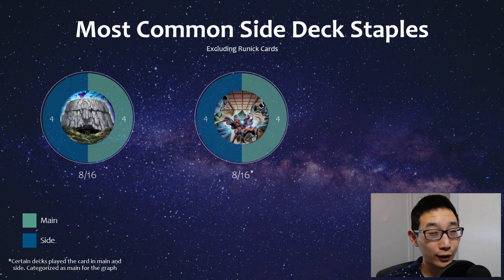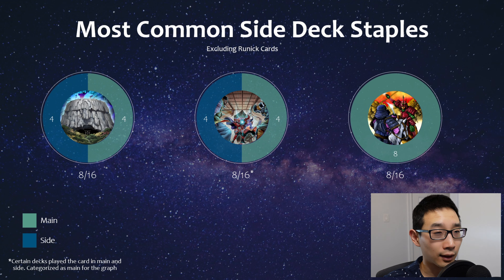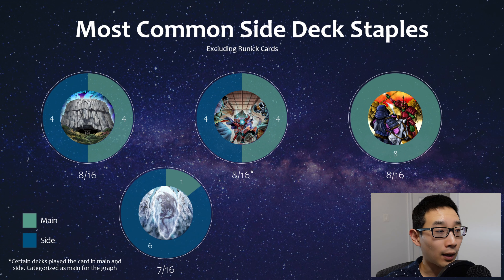You also have Evenly Match, which among runic decks has been a pretty popular card of choice, just because the runic spells take up a lot of their deck count and they kind of need these blowout cards. You also have Rivalry, which I spoke to earlier - quite good this format against Snake Eye and Branded, for example. And talking about Branded - Grave of the Super Ancient Organism is basically FTK against that strategy, whether you go first or second. If you have this, you're gonna win against Branded. For the most part it is sided, if it was played at all.